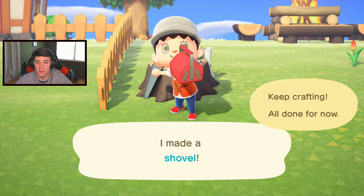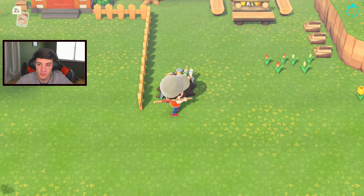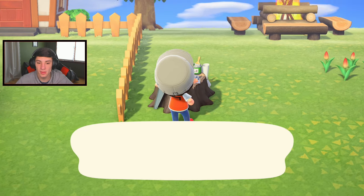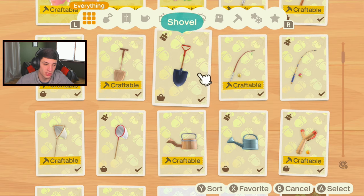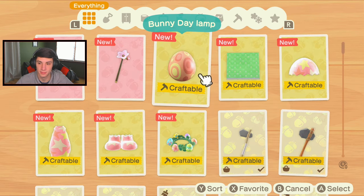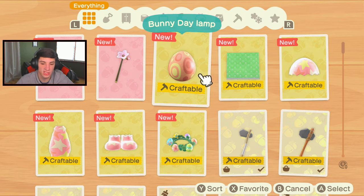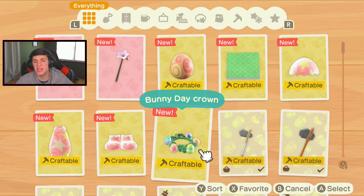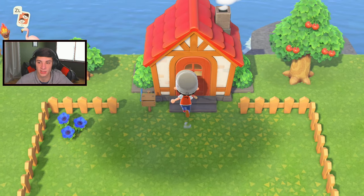I'm looking for that bunny crown. What do I need to make the bunny crown? Where is it? Oh — a bunny day lamp, that just looks like an earth egg. Oh wait, that's the bunny day crown — I thought it was an actual crown. I know there's an actual crown people have been crafting. We'll craft some things later because you have to craft every single thing in here.